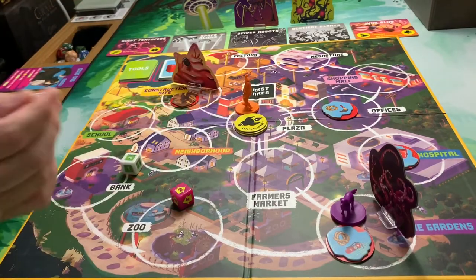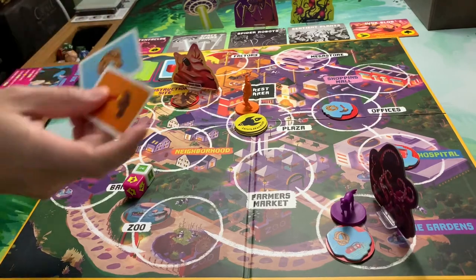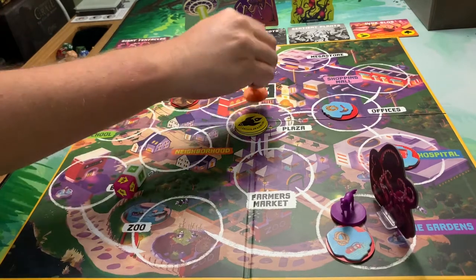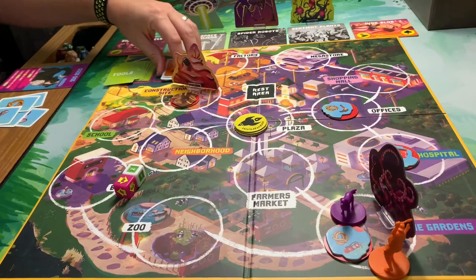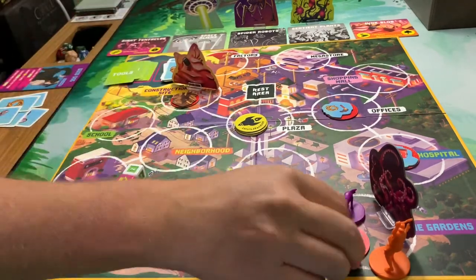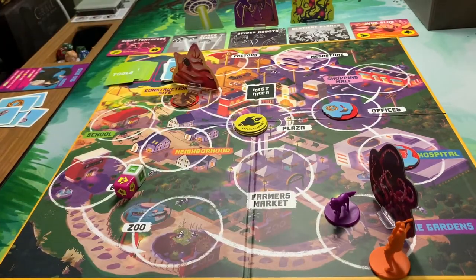Barbecue Dad rolls two and two — draws a flare and a rope, which is good. He moves one, two — spending a flare to go into the monster's space. With the rope and fire extinguisher, he clears the rubble and gains a helicopter token, which he doesn't need to use right now.